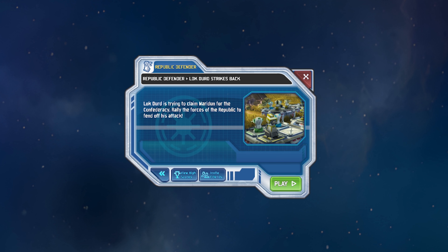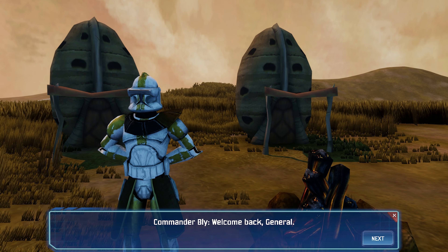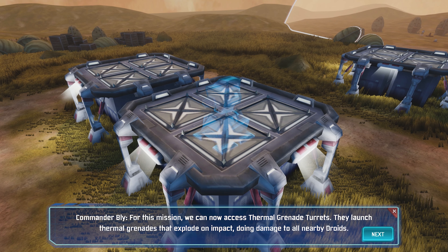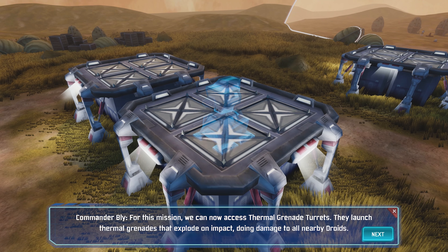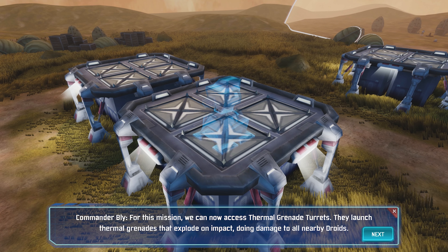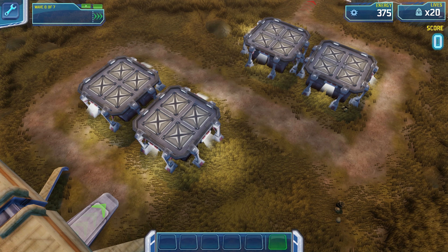General Luckdirt is trying to claim Meridon for the Confederacy — rally the forces of the Republic to fend off his attack. He's landed another drop ship and is preparing to send out his droids to take our position. For this mission we can now access thermal grenade turrets; they launch thermal grenades that explode on impact doing damage to all nearby droids. There's no time to waste, let's get our defenses up!